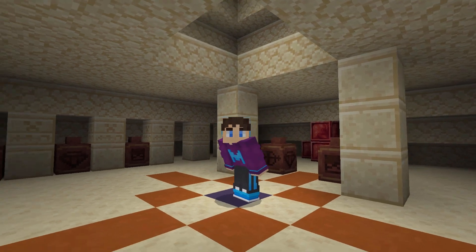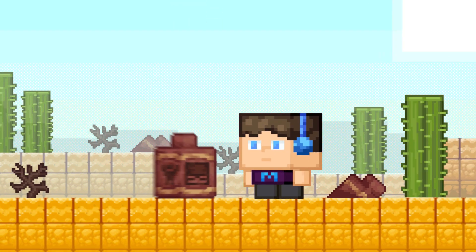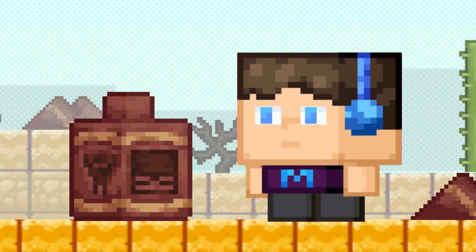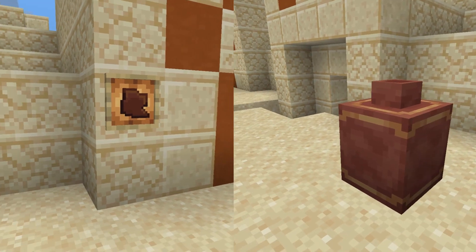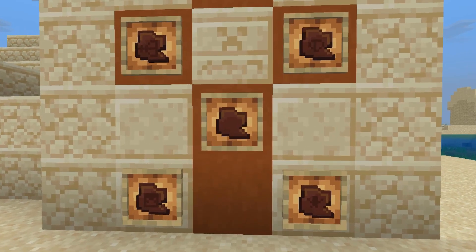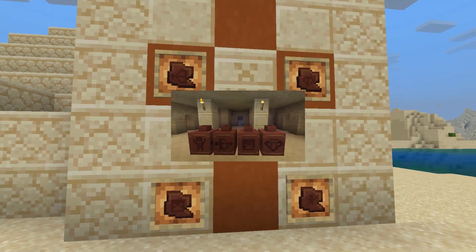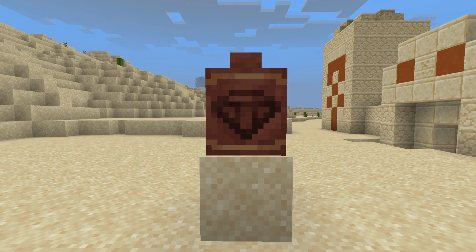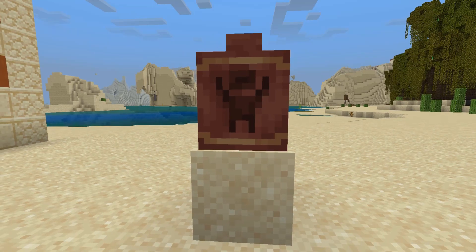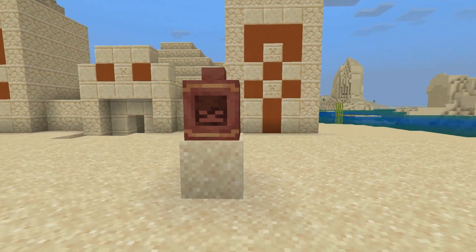The biggest thing we know about the new archaeology system coming to Minecraft 1.20 is that there are now ceramic pots and ceramic shards. Using the basic ceramic shard you can craft a basic ceramic pot. There are also ceramic shards that have patterns on them, and you can use those patterned ceramic shards to make patterned ceramic pots. The different patterned variations we know of are the bow variation, skull variation, ruby variation, and the tiny little person variation. You can mix and match these variations on pots, or just stick to one pattern for the entire pot.